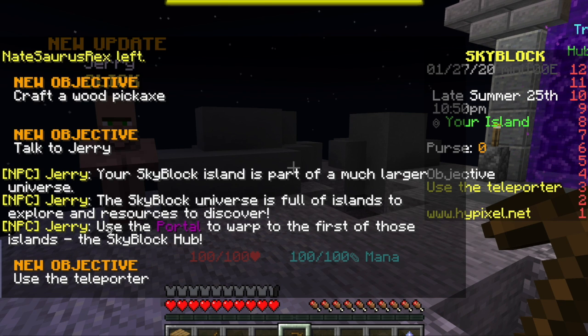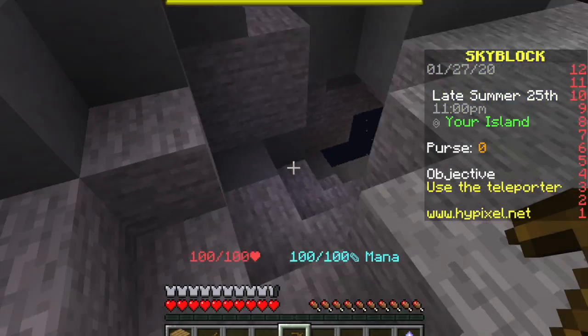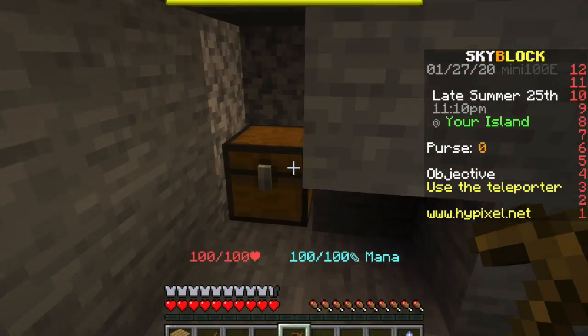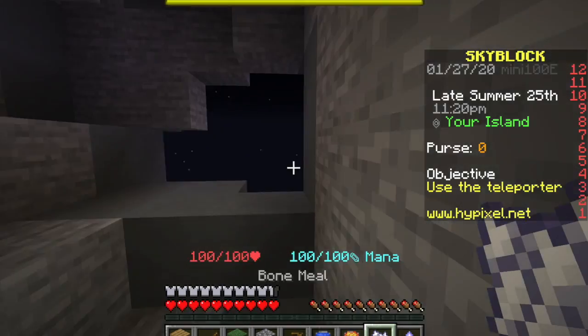Now we have to talk to Jerry. Jerry says your island is much a part of a universe of islands. The islands include the hub portal, hub island, the forest area, the mining area, and the plant area. We're going for the forest and the plant area and we're gonna build stuff like that.